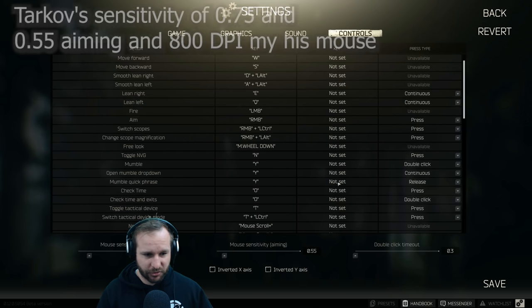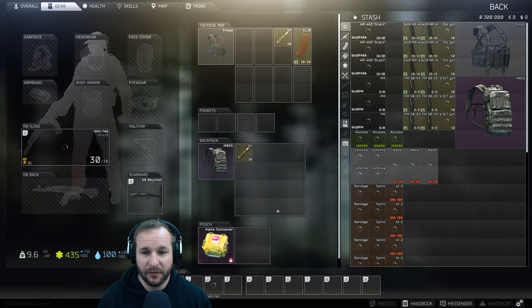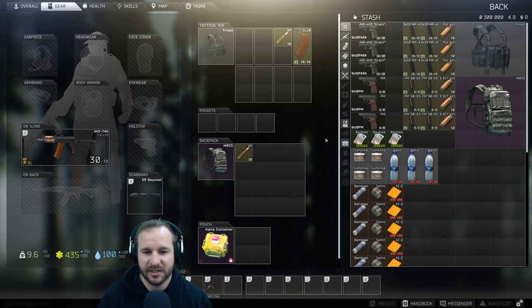The only control I change is the drop button, which I've changed to the U key — usually it's the default delete key. It makes it nice and quick to drop something, and better yet if you're in the stash and you want to delete something, you can press U then Y and they're right next to each other. That's a really convenient setup for inventory management.